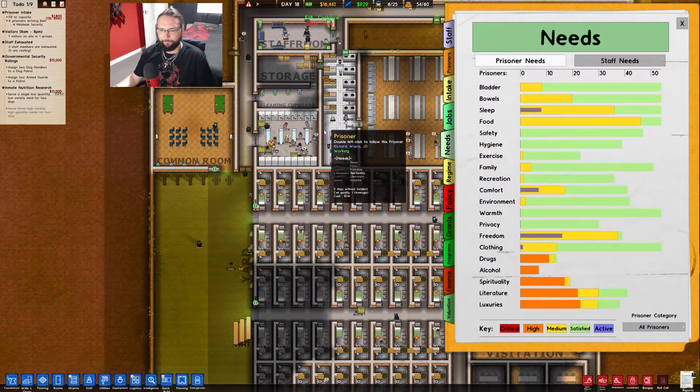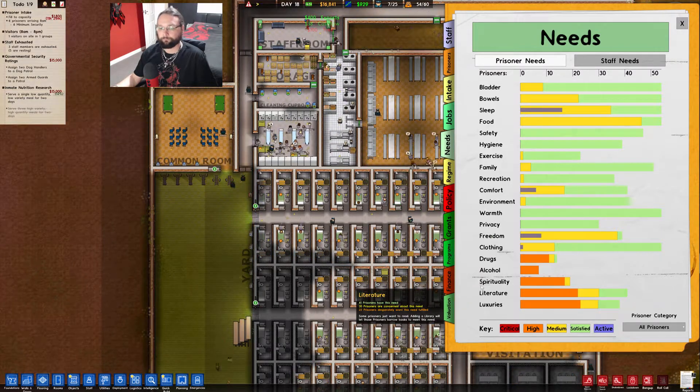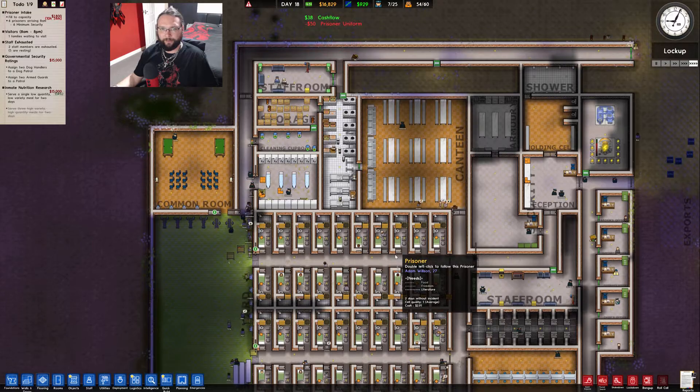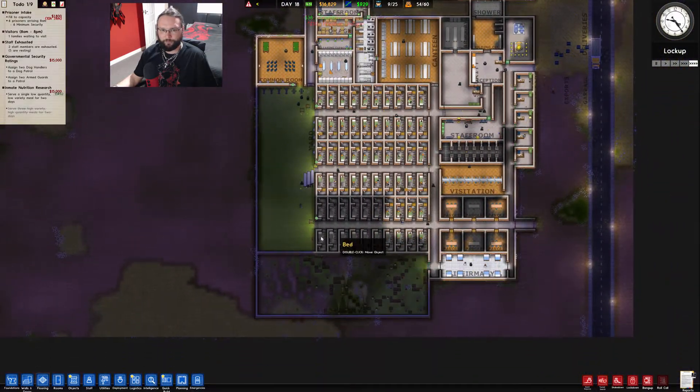What are you missing out on? Luxuries, literature, spirituality, alcohol and drugs. We'll get them fixed. They're going to need to start seeing psychiatrists and stuff like that.